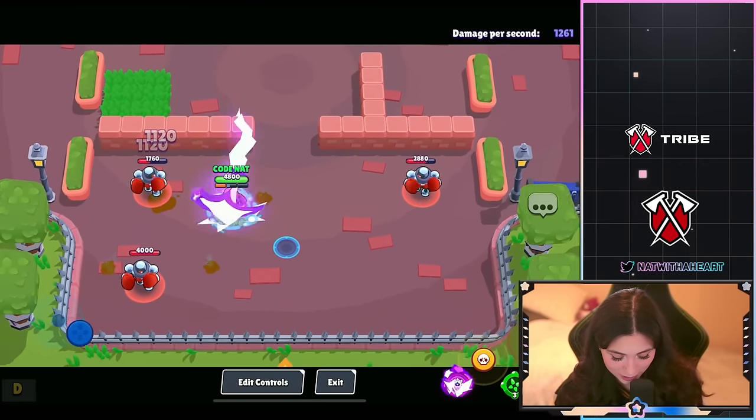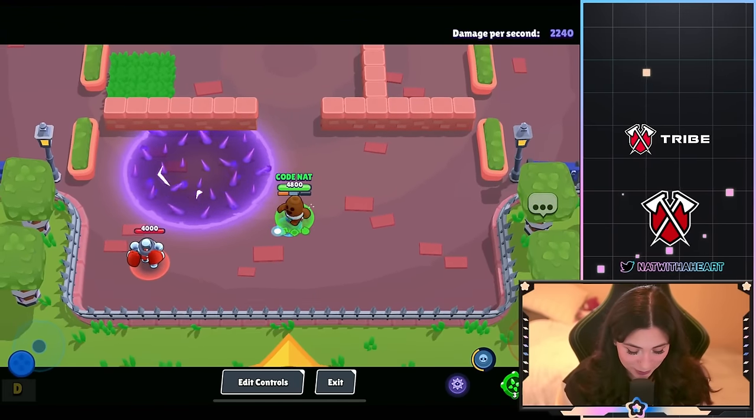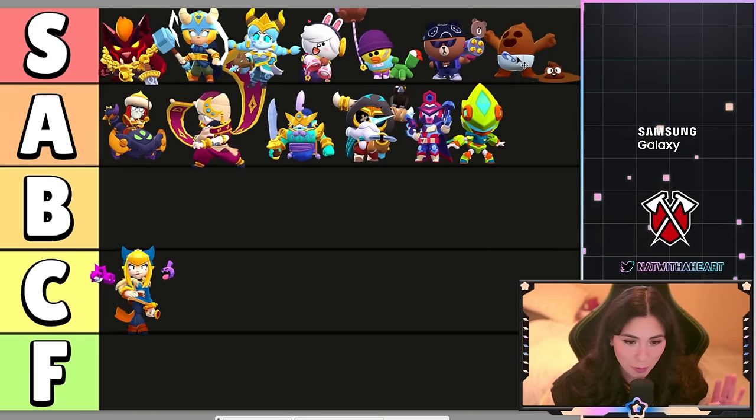Let's see it with Hyper Charge — it doesn't keep that animation, but that's fine. This skin is so good, guys. I just can't believe it. Poop Spike is gonna be in S tier — there's no way it's not.